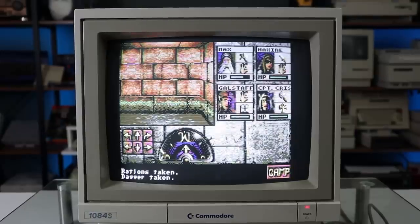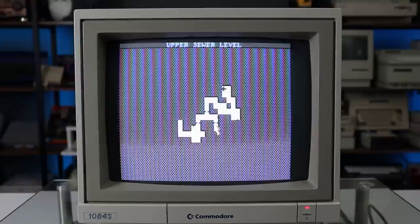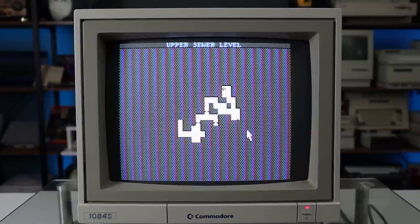One last thing to note is the automap that shows where you've been and any unique features in a room. This is something the original versions didn't even have, requiring the time-honored tradition of manually drawing the map on paper. Having this feature is a huge luxury, making the Commodore 64 version even better than the original.